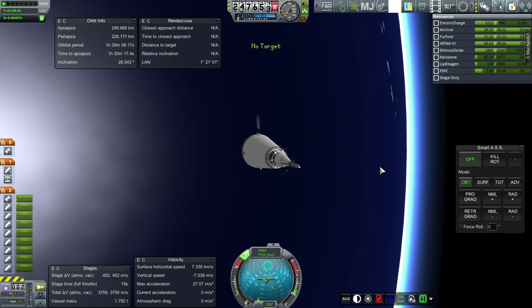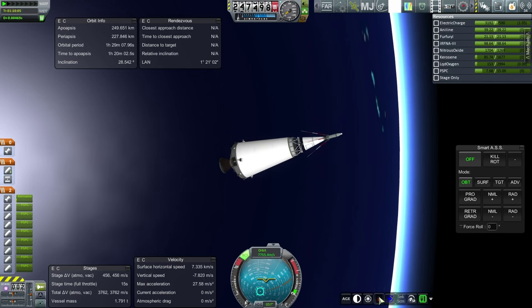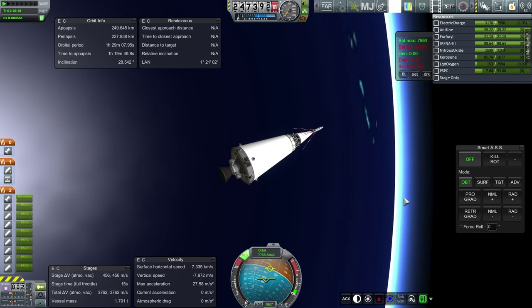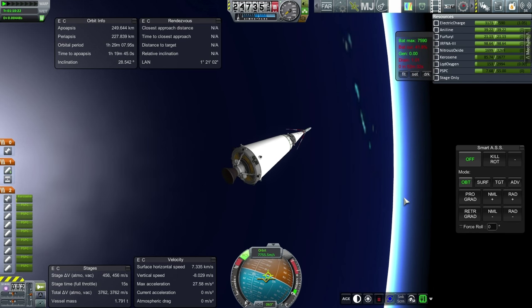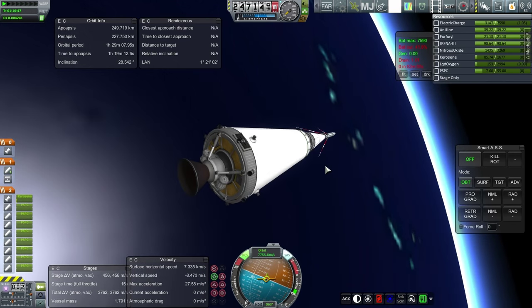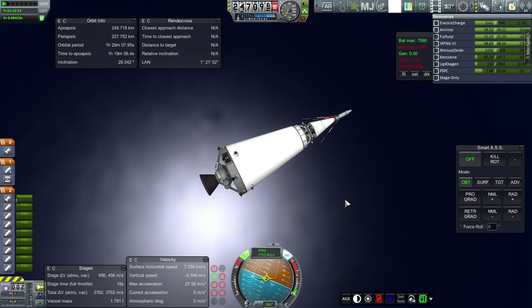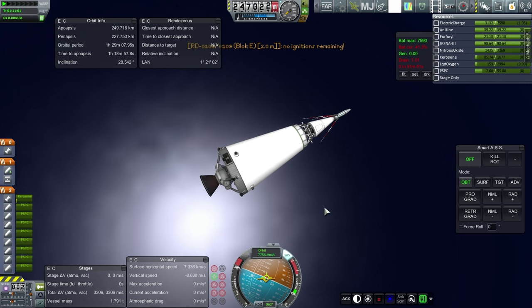I'll just do it manually. Right now the Fusebox gives me 52 minutes. That's largely because of the guidance unit at the tail of this. Alright, that's as good as I'm going to get it. RCS off, throttle up. No ignitions remaining — but that's for the next stage, because I forgot that last time.